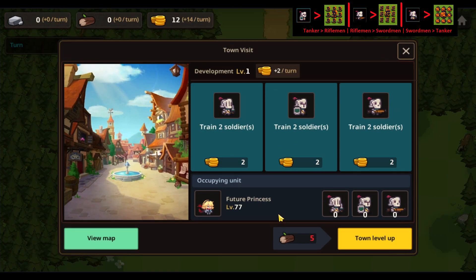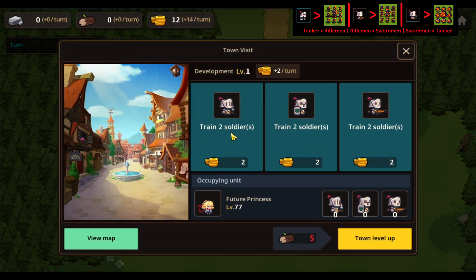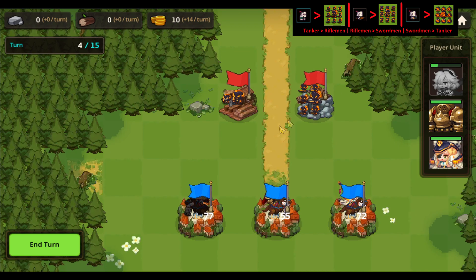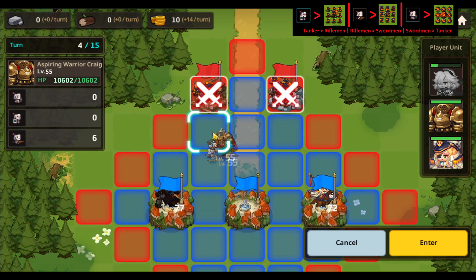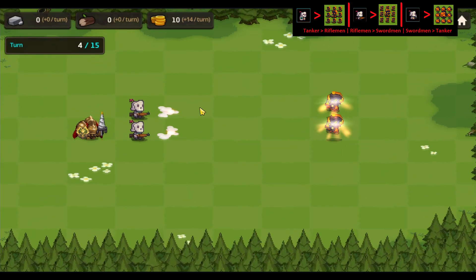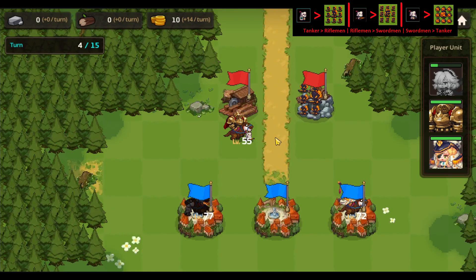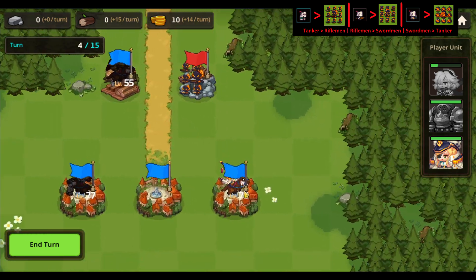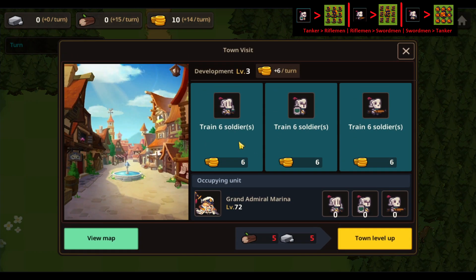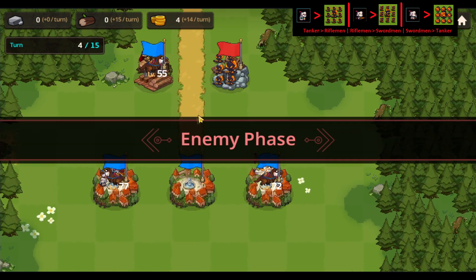The princess team goes there. Actually, we are going to create some soldiers — we need to do that. Then we'll take this team here and move up and take out these guys. Since we're attacking, we're also going to get the mine in the same round, which is really nice. Then we have these guys down here — we need to create some tankers to take on those riflemen up there. So that's exactly what we're going to do, and then we'll have to end the turn.